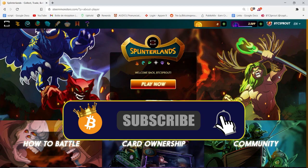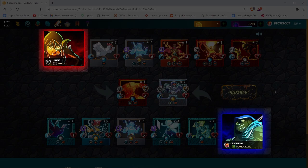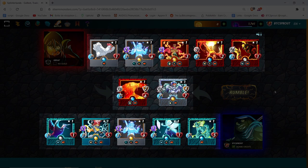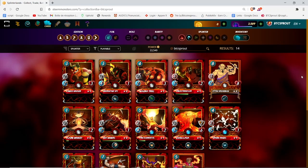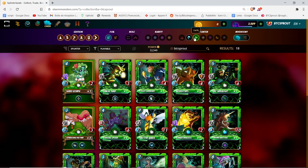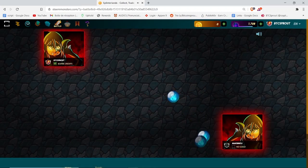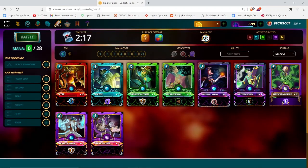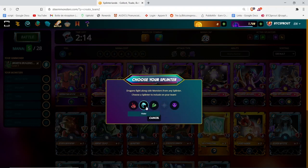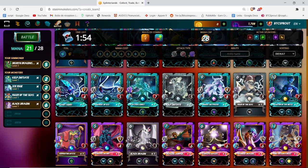You have two types of cards: the summoners and the monsters. The monsters are the ones who do the fighting and the summoners add power or attributes to the monsters. Each card has its own element — fire, water, earth, life, death, dragons, and neutral. Each element represents a team you're going to play with. If you choose a fire summoner, your team will be composed of fire monsters. If you choose a dragon summoner, you can also choose monsters with different elements like fire or water.